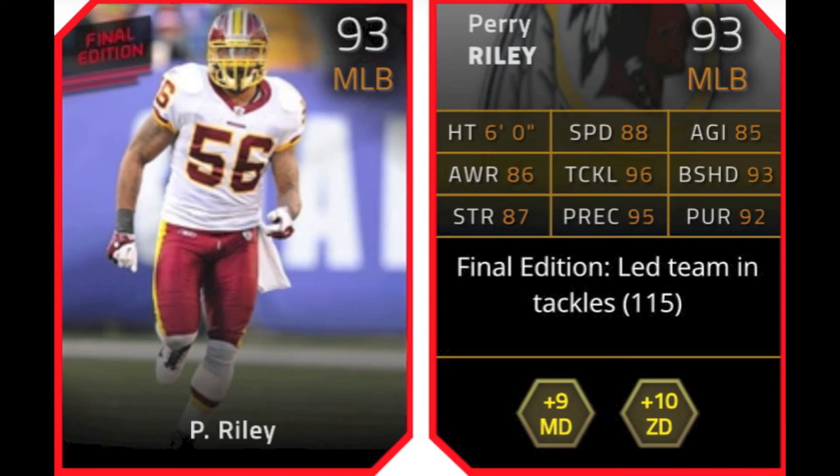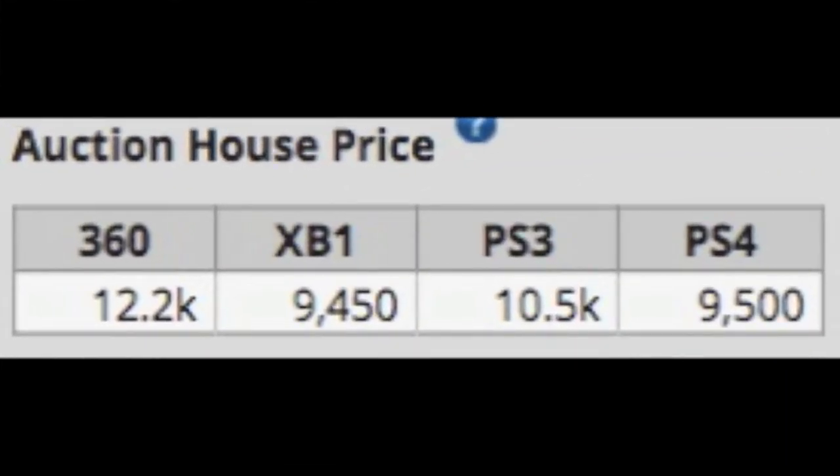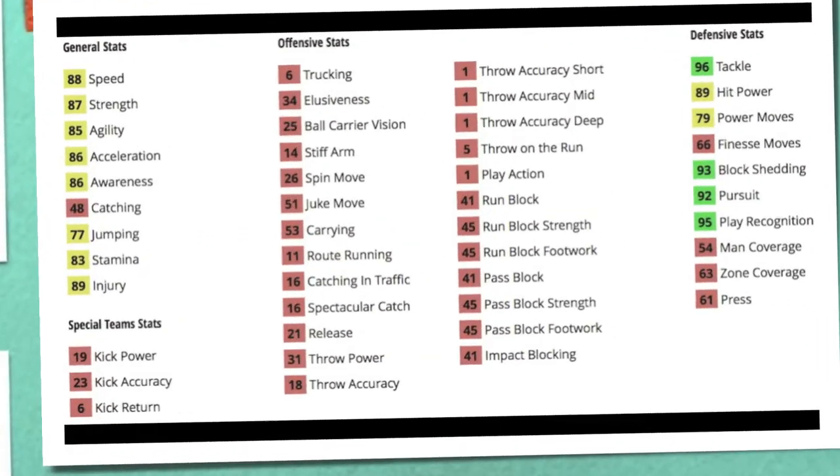Perry Riley is the next card, 93 overall middle linebacker for the Redskins. He gives a plus 9 to Man D and plus 10 to Zone D chemistries, and he led the team in tackles with 115. Getting into his auction house prices: 12,200 on the 360, 9,500 on the Xbox One, 10,500 on the PS3, and 9,500 on the PS4. One of the more expensive cards to complete the collection.